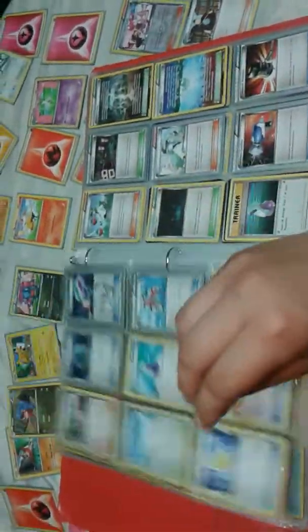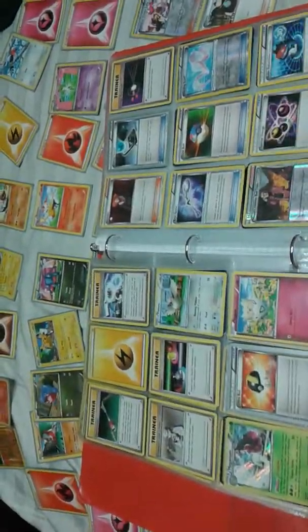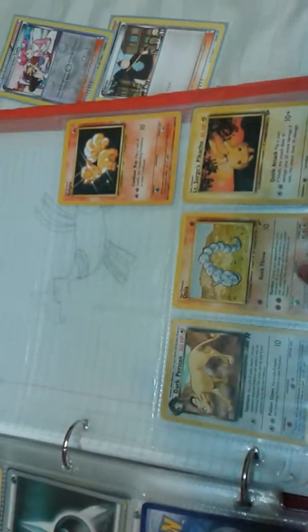We're getting into mostly Trainer cards now, except for one or two of them. And then these are my base set cards. So we have Vulpix, Onyx, Saint-Leroges, and Pikachu. It's weird because this one's 184 out of 130, and then this one's 84 out of 132, and this one's 68 out of 102.